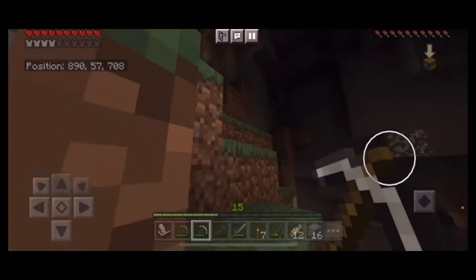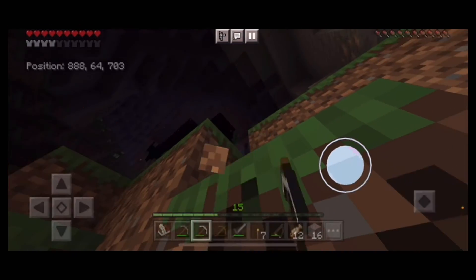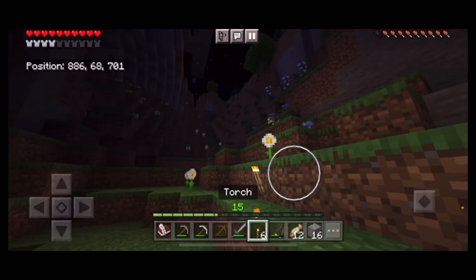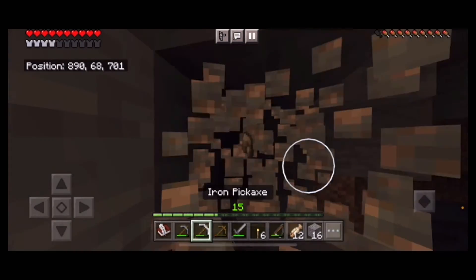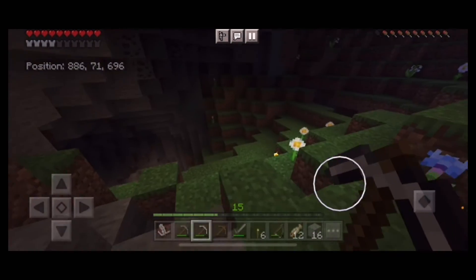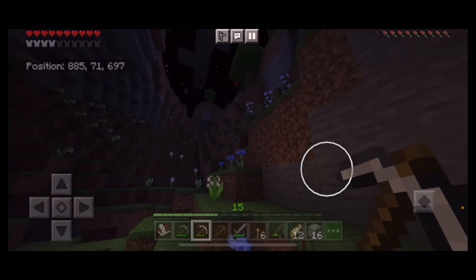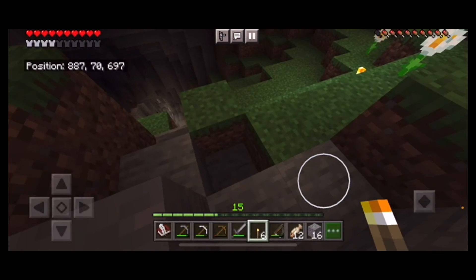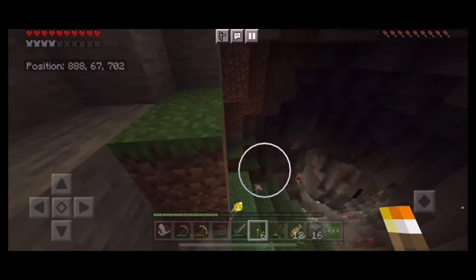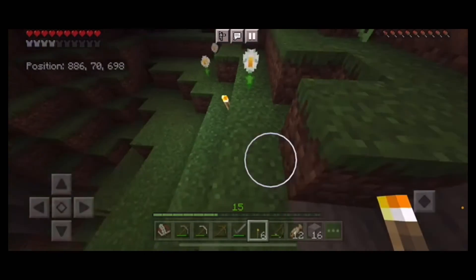Wait — iron! I see our first iron of the whole video. This is huge, but it may not be more than one block. And yes, it's just one single iron block found in this whole caving session. We got about 64 coal out of it but coal was not what we came for — we came to replenish iron supplies. Hopefully that deep pit next episode will give us some iron, because I'm going to have to go back to the house and get a hay bale.